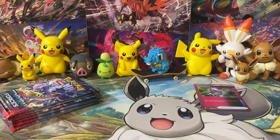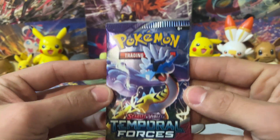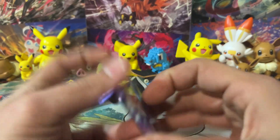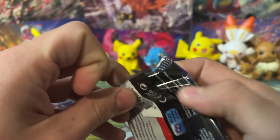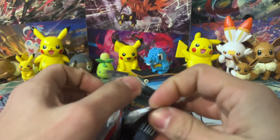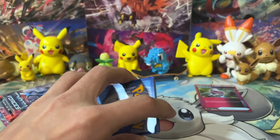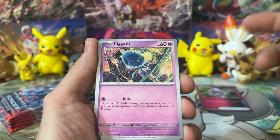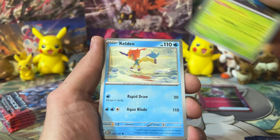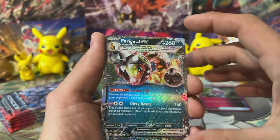I'm taking those Feraligatrs. We got ourselves a Raging Bolt pack art - let's see if we can pull a special illustration rare. We're getting locked out of this pack - that means there must be something good in it. Hopefully we can get a special illustration rare out of one of these packs. We've got Keldeo, Morty's Conviction, a Scream Tail, and a Ferroseed EX.